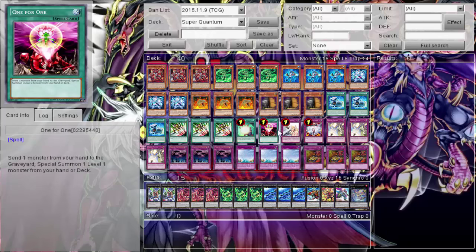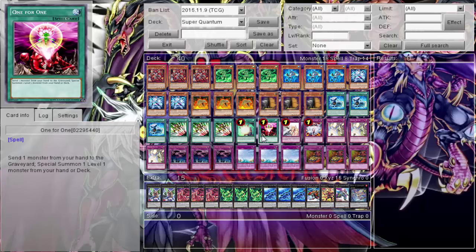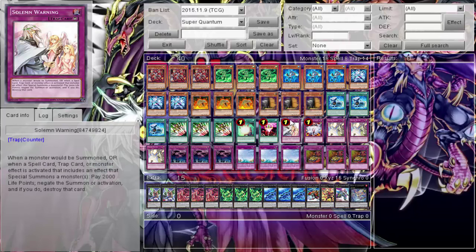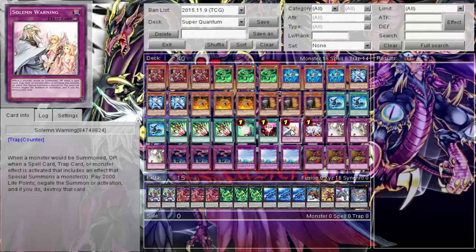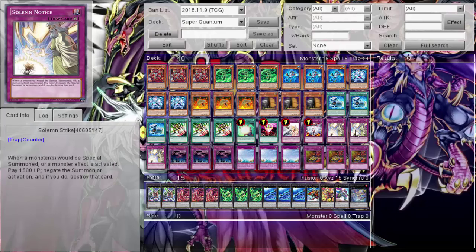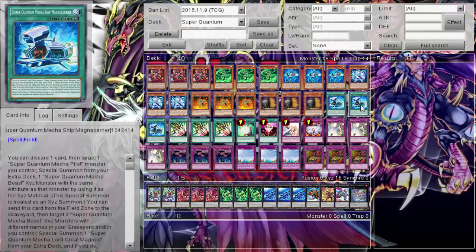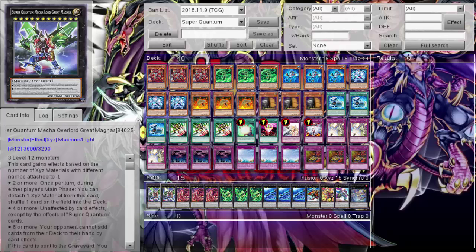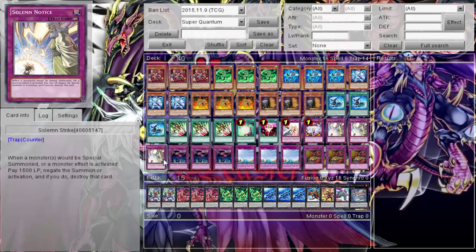One-for-one can work around pitching to summon Super Quantum monsters and tribute them off. The back rows I ran are staples but you really don't need them in this deck — they kind of become a hindrance. You get the 'too good to use' syndrome with them. If I were doing it again I'd take them out and maybe run two Terraformings to ensure I get my field spell, plus three Upstarts.